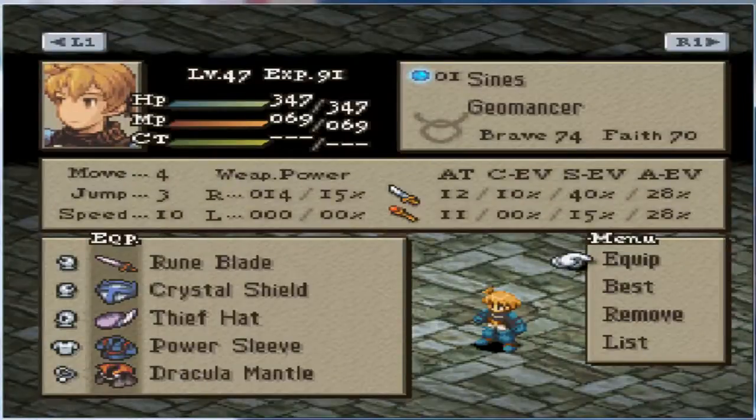As well as — if we haven't earned it — the extra points. I think we just got the extra point of speed. According to the fact sheet, we should have an extra point of PA at this level. I've been Geomancer from level one, so I don't know why the number's off. It's not that big of a deal. We'll level up until we get the extra point of speed, which should happen at level 52, and by then we should also have gotten an extra point of PA and MA if we haven't gotten them already.